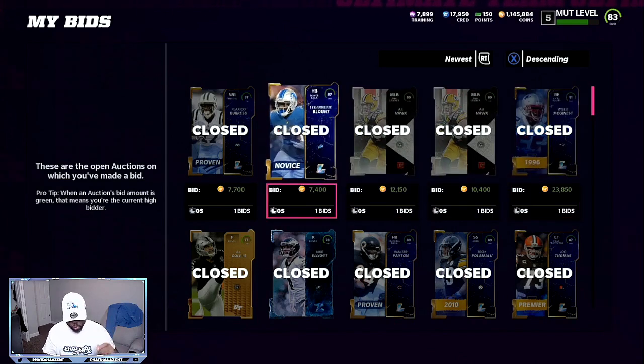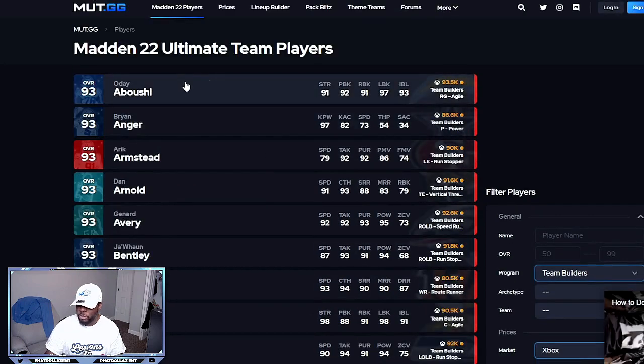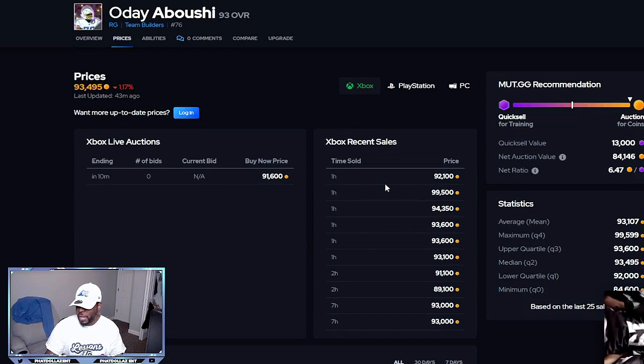Now we're going to come over to Team Builders and I'll show you the best options. The Chargers O'Day is guaranteed to get you between 90,000 and 94,000 coins — I can tell you that right now. You can see within an hour, six sold, none for less than 90,000 coins. That gives me a 30,000-coin gap. Once you take taxes off, if you sell for 90,000 that's 9,000 off — a 21,000 profit.